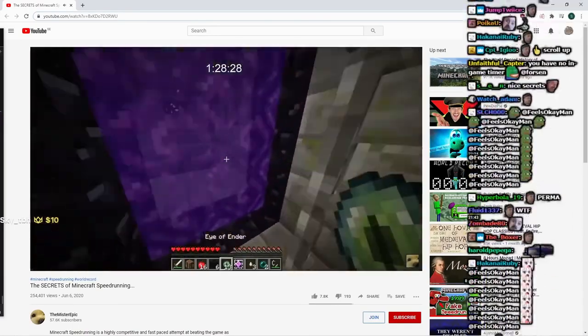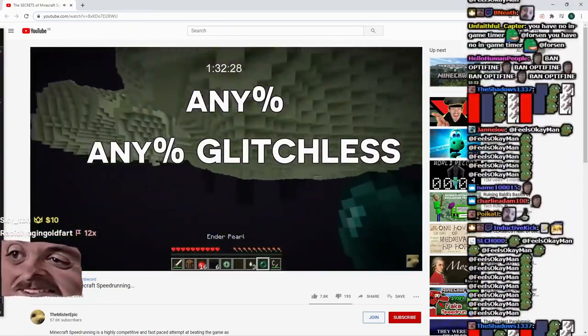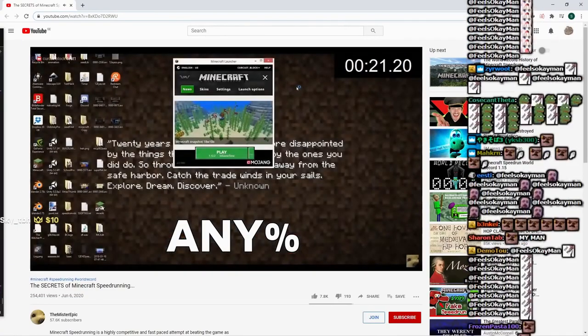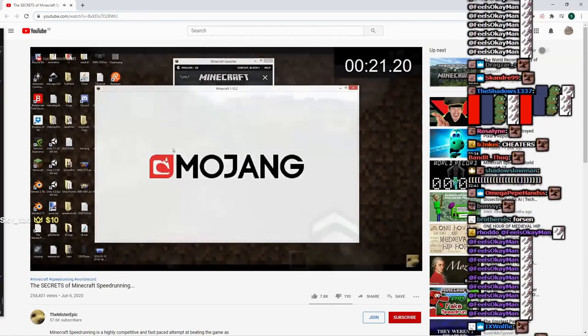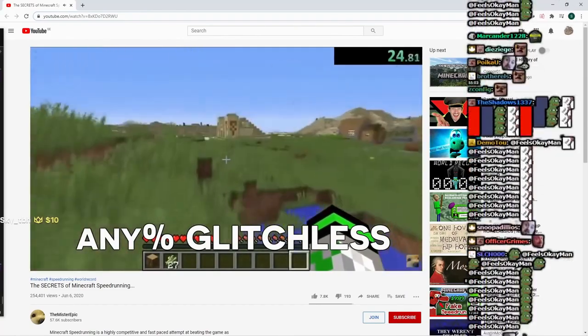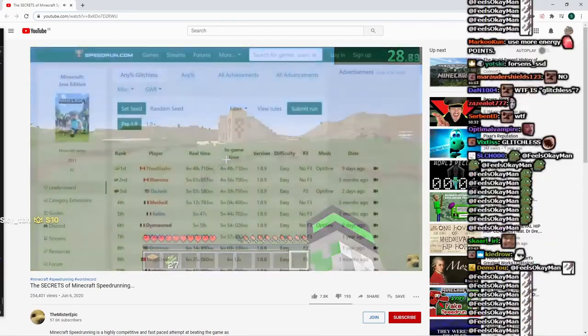One more thing you should know about speedrunning is that there are two general categories for all speedruns — not just Minecraft — called Any% and Any% Glitchless. Any% means you are able to use bugs, exploits, and glitches within your speedrun, which can lead to significantly faster times. An example of this would be duplicating items in a Minecraft speedrun. Any% Glitchless, however, is the opposite — you can't use any of those. That's a proper category.